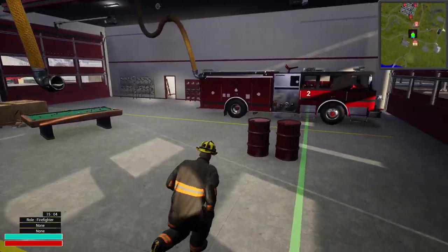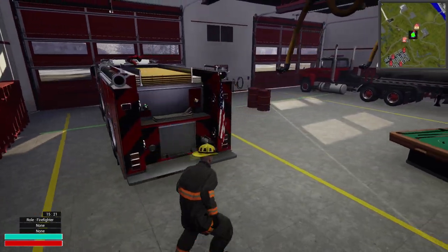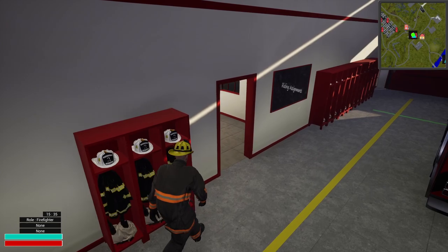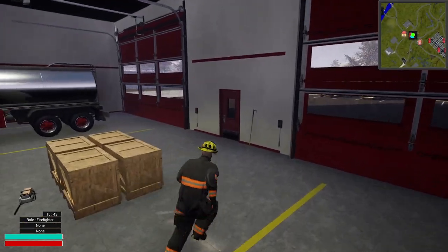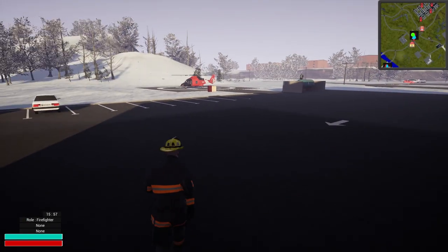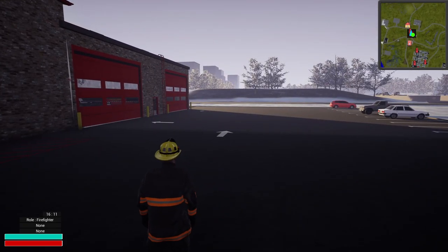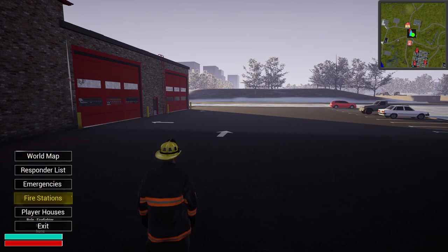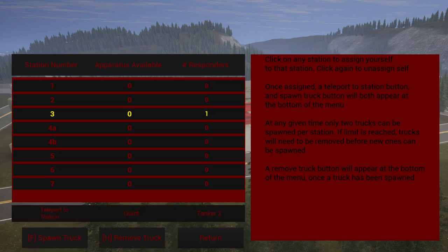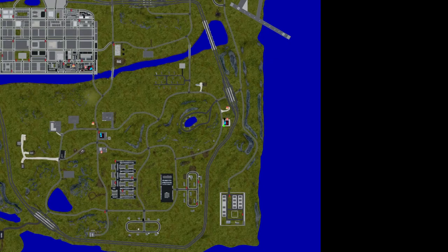Station 2 comes with this big old rig right here and a squad — I won't be covering all the stations by the way. I don't actually know the correct term for all the fire trucks but the models look very nice. There are clothes and gear here as well. We're actually going to switch stations because I don't like this one. You can fly in that helicopter if you want to — it's a bit buggy but you can. To switch stations all you have to do is press Tab, go to Fire Stations, pick your station, hit Teleport to Station and it'll teleport you just like that.